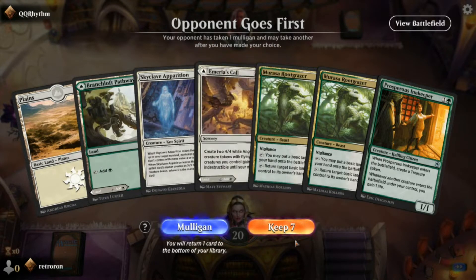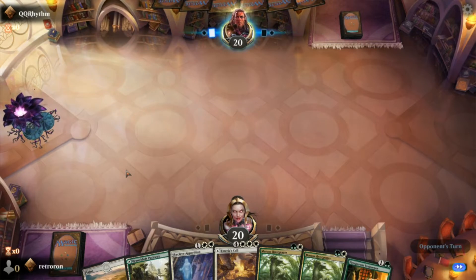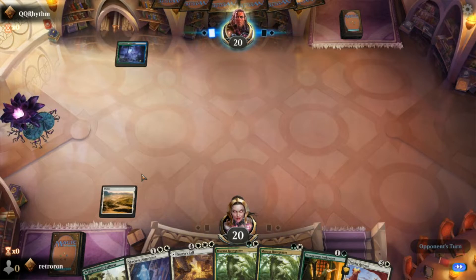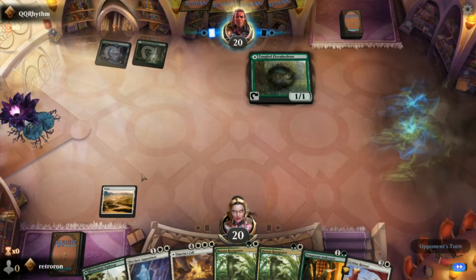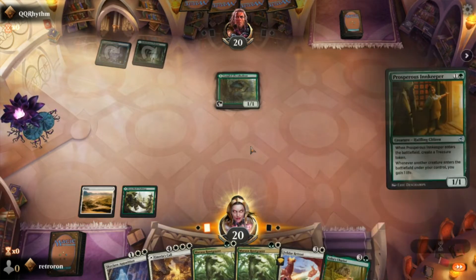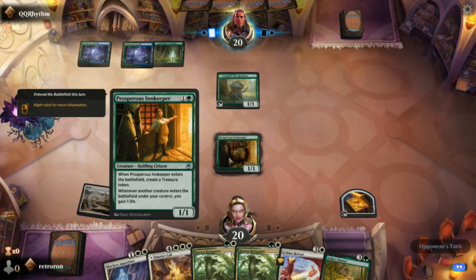We're doing another game with Selesnya Ramp — very different starting hand this time. Got some Rootrazors, no Skewed Swarms, no Esika's Chariot. Hate to say it but when you don't get Esika's Chariot early game it can be a bad sign. He drops a mana creature, and we cast the Innkeeper — we get our treasure token and we'll be gaining one life every time a creature comes into play under our control.